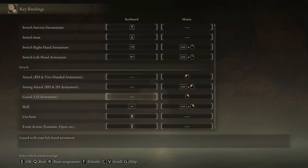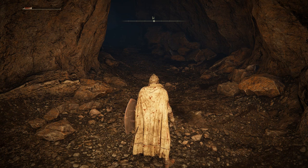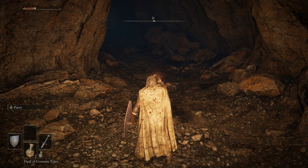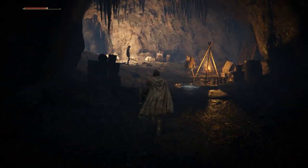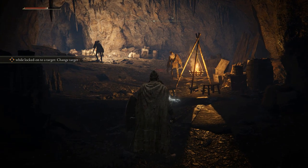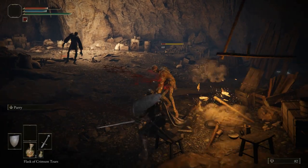I'll show you what they are. Press CTRL for skill. CTRL mouse-wheel changes the item in the bottom left. Then press R to use the healing bottle — that's how.